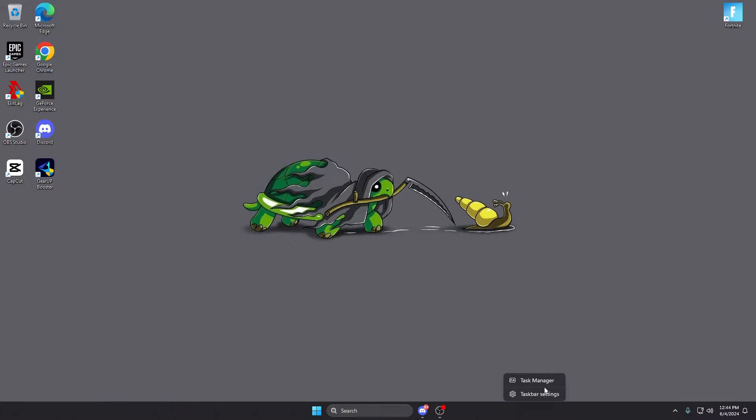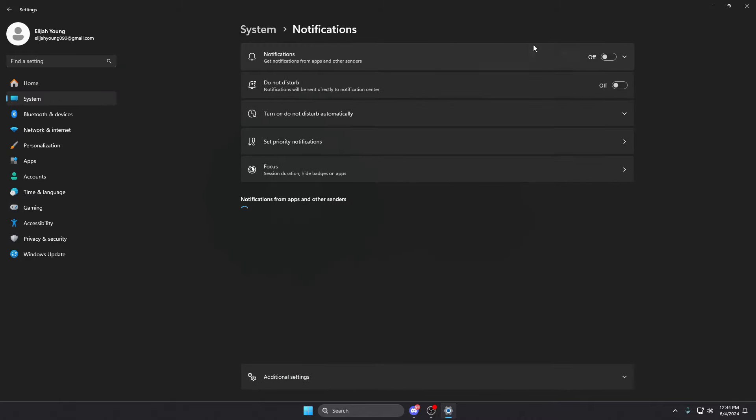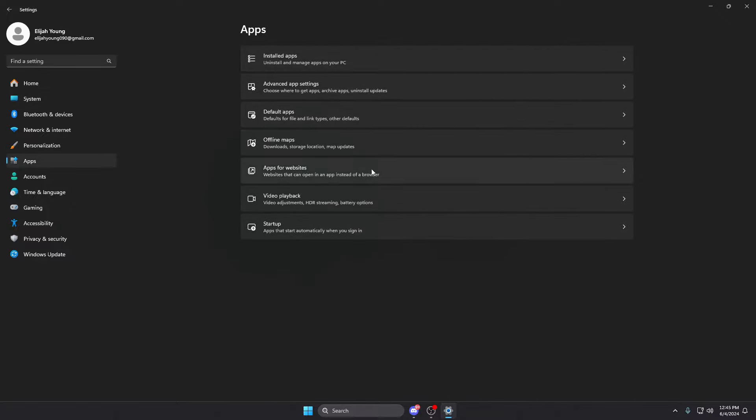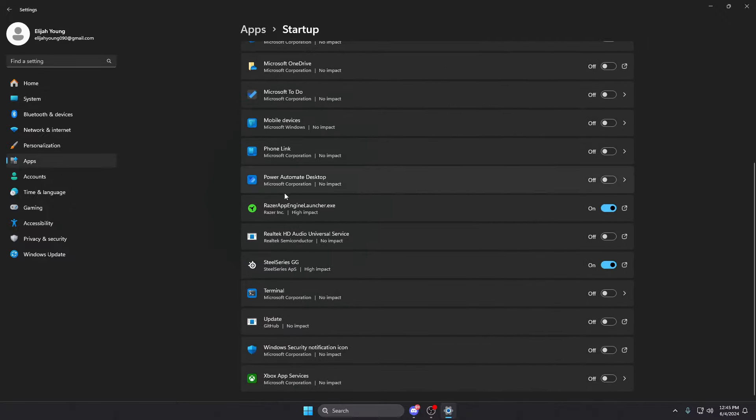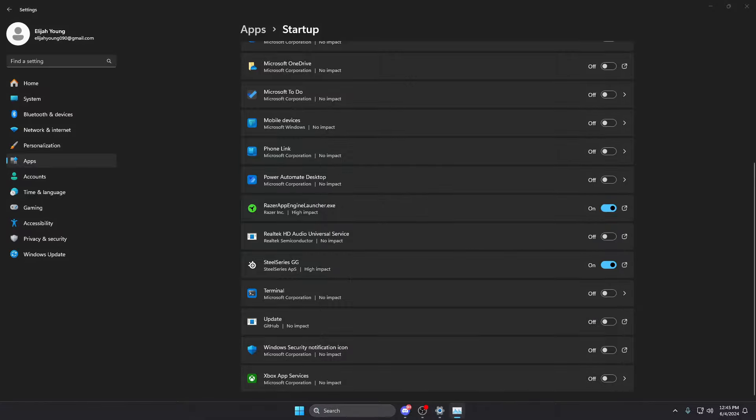Next we're going to move on to some actual computer settings. Go to taskbar settings — make sure you have task view off and widgets off. These are two big ones you need off. Another big one is notifications — this can get turned on automatically by Windows sometimes, so make sure your settings are still off. Check notifications regularly. For startup apps, make sure you only have what you need — I only have my keyboard and my mouse software.